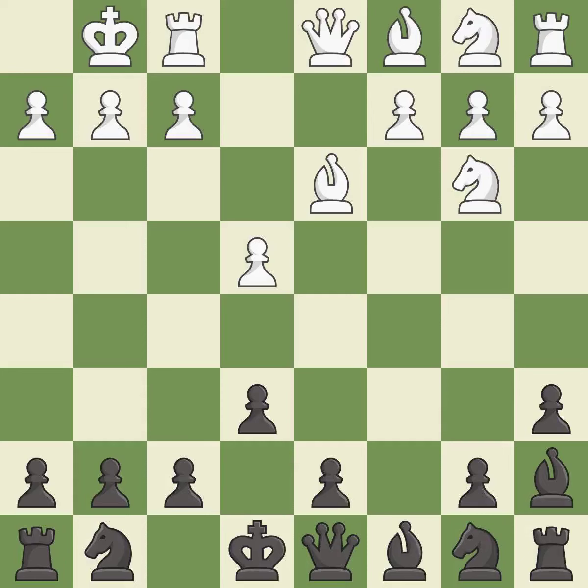Castling king's side tends to be safer because the king is further from the center. This develops a knight off its starting square, getting it into the action. It is the last book move.